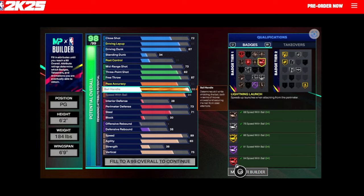I'm going to suspect these legend badges are going to be pretty expensive. You can see with this lightning launch badge it takes a 94 speed with ball. With attributes being expensive in 2K24, getting up into that 98-99 range is probably where you're going to see a lot of these legend badges land. I did see a note on Twitter that said most of the thresholds for these are going to be in that 97 to 99 range, so expect those to be very expensive.